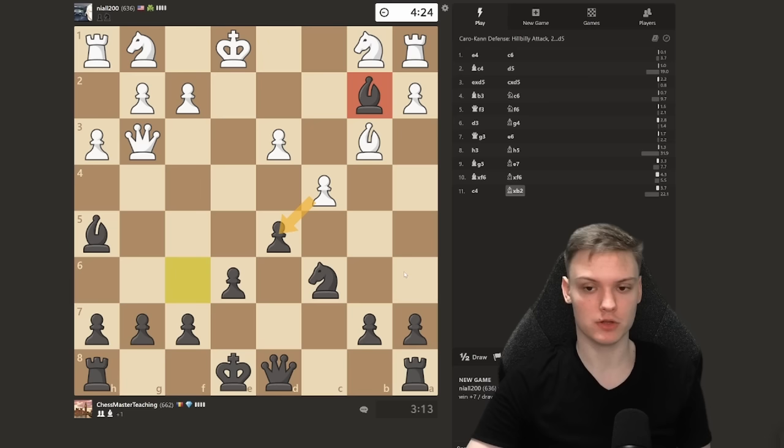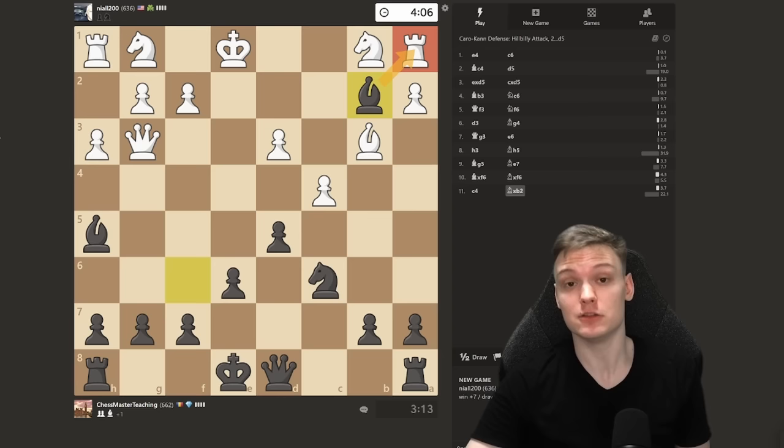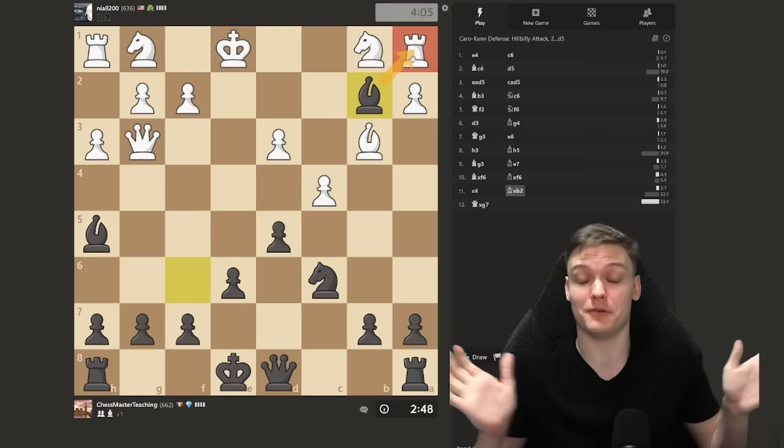Now cxd5. A lot of people would just go ahead and take the free rook. You can do that, you're still going to be better. But is the rook going anywhere? No, it's not. The rook is so trapped. It's like — the girl told you she's into you. You're not going to reveal everything immediately. You just play it cool. So he takes on d5, you take back with a pawn. The rook is still trapped. It's still yours. You don't want to allow any counterplay.